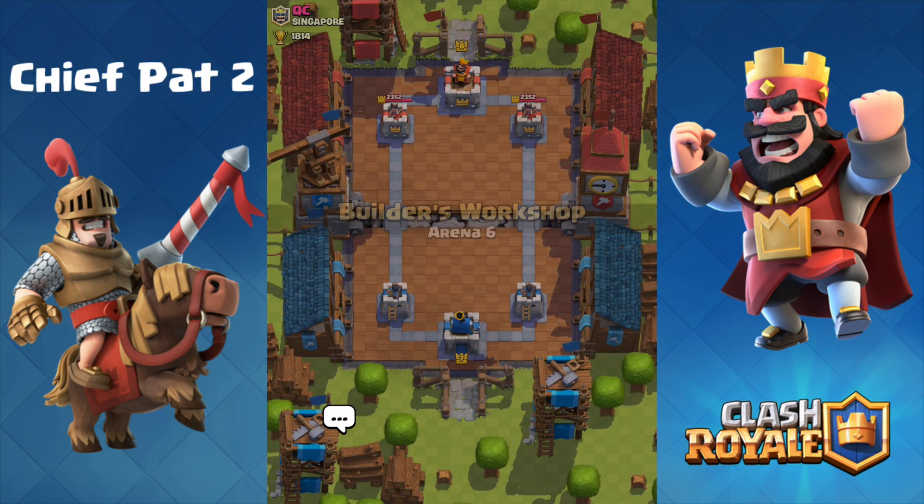We're at 1849 trophies right now, so let's go ahead and face off against Aaron from Anarchy. He's a level 8 so it shouldn't be too bad as far as his cards go. Of course we're level 7 — a very beginner level 7. It's not very pretty right now. Let's play a Musketeer in the back.